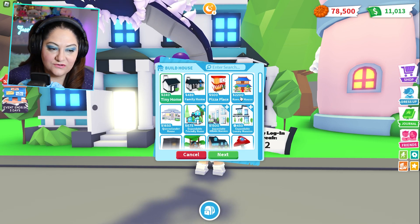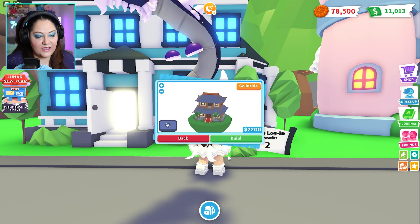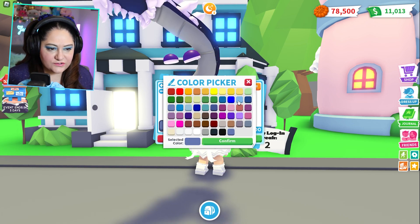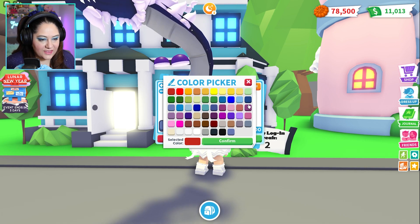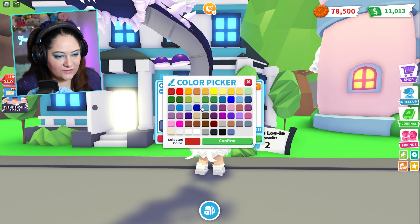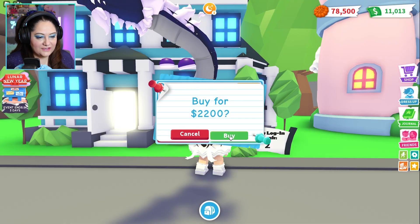The Korean House is 2200 Adopt Me bucks. I currently have 11,000, so let's go ahead and spawn that in. Of course we're changing the colors — I kind of feel like it'd be red. What if we make it this color? Oh, I actually kind of like it, let's do it!